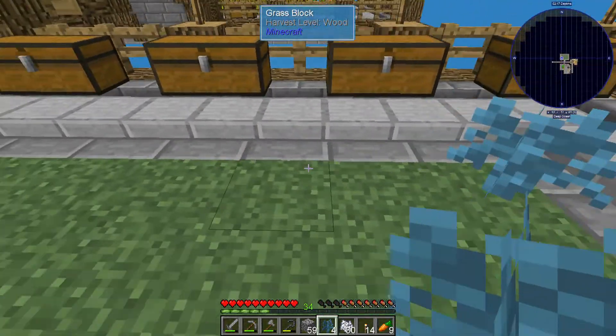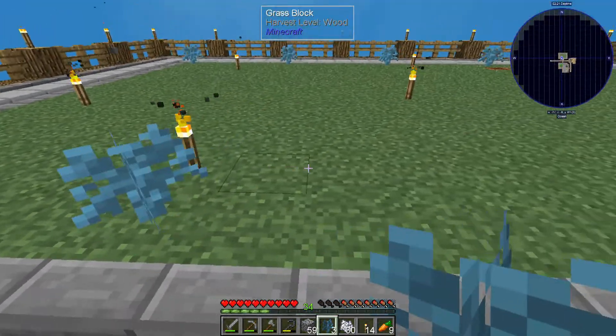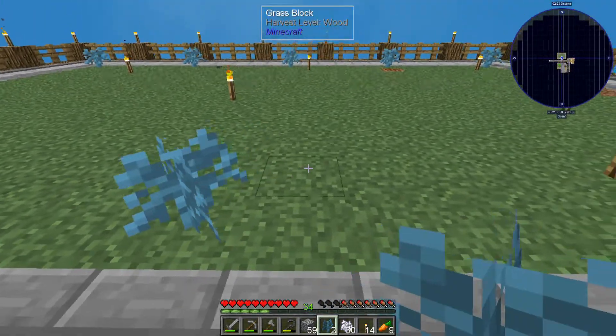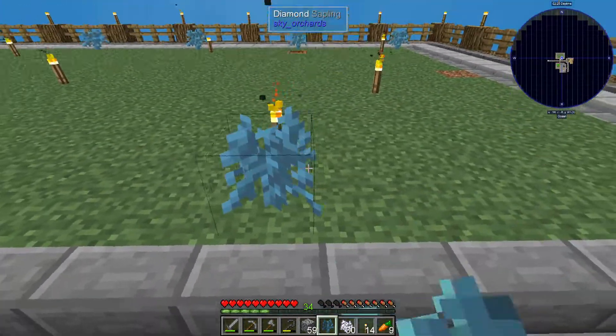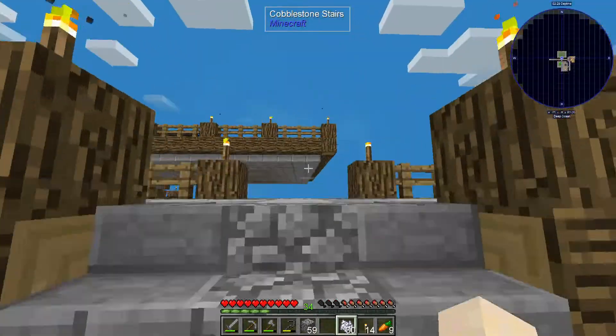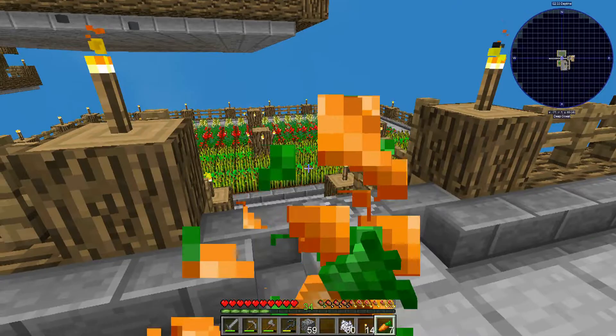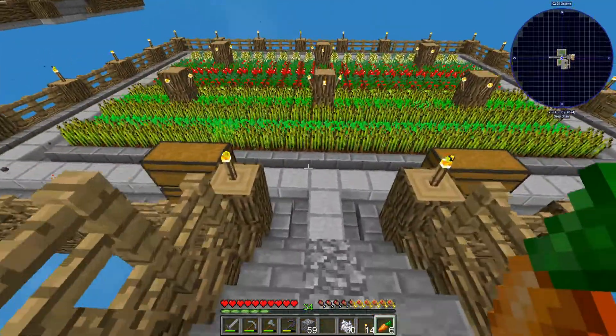So if we do this on both sides, this will make the trees grow in such a way that there's no way they can interfere with each other. So there we go, we'll leave that alone. And you may have noticed I'm eating carrots - that's because I actually ran out of food.